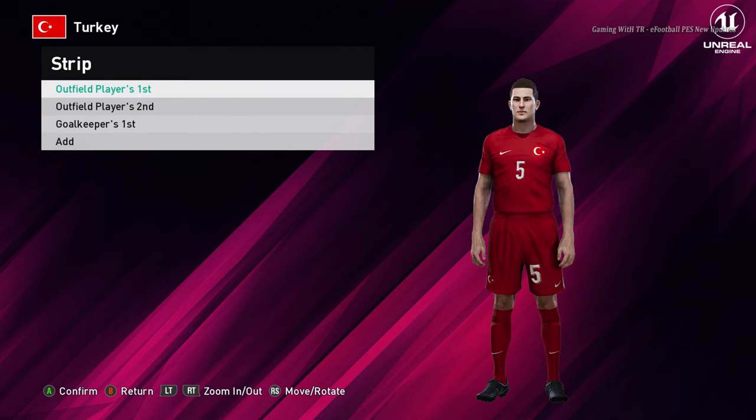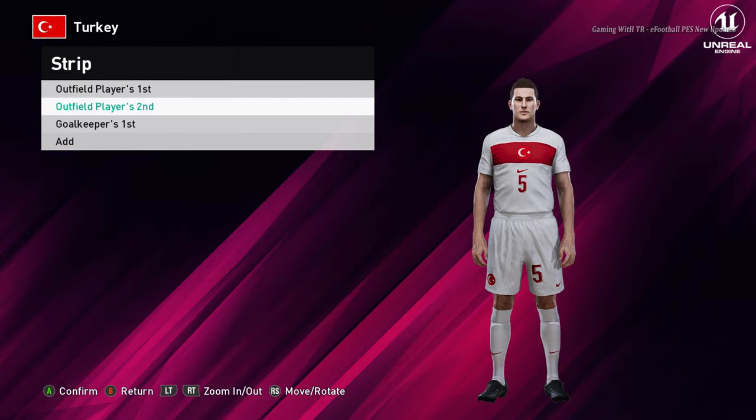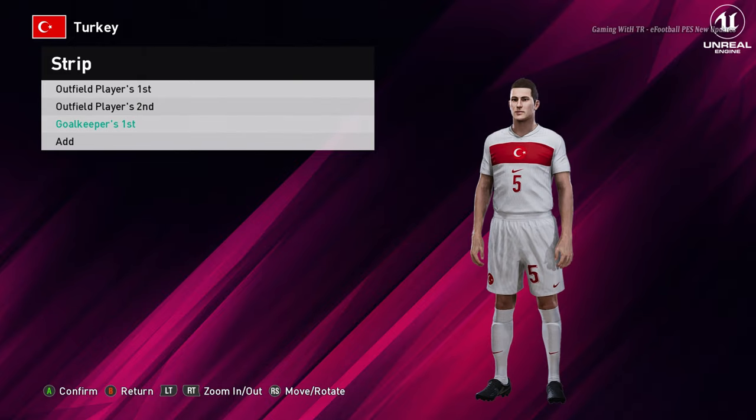Here is Turkey. This is the home jersey of Turkey. And here is the away version. And here is the goalkeeper version.